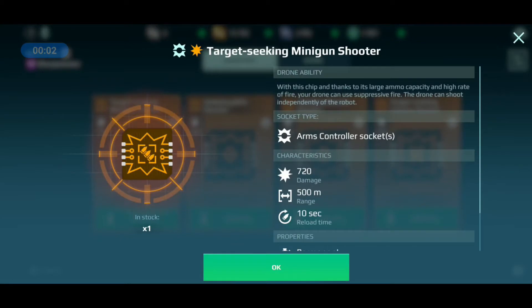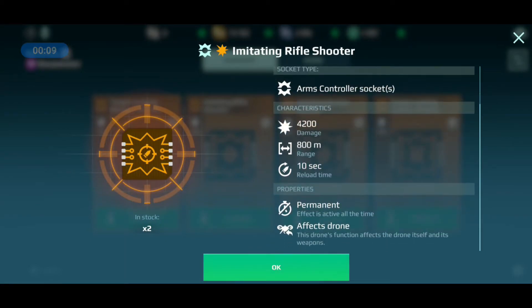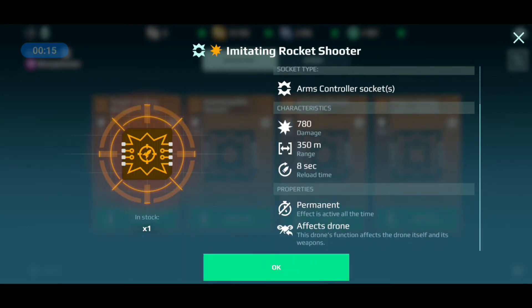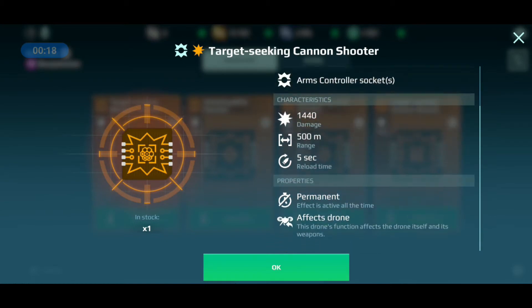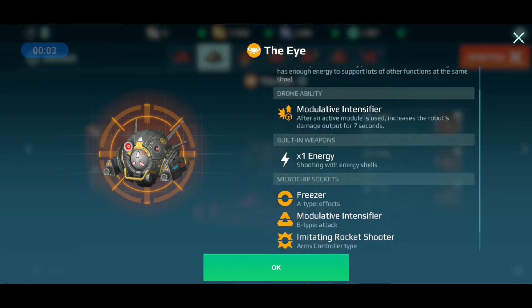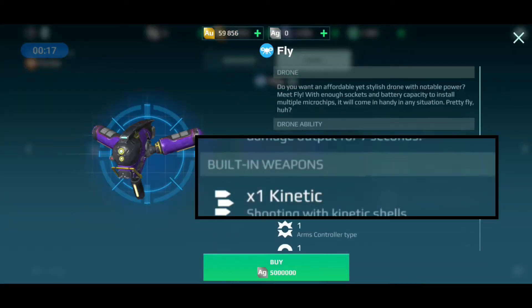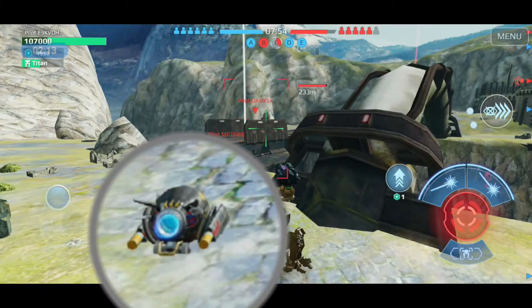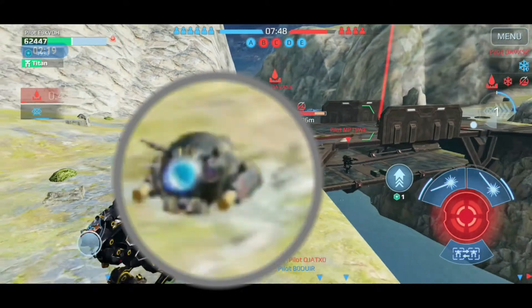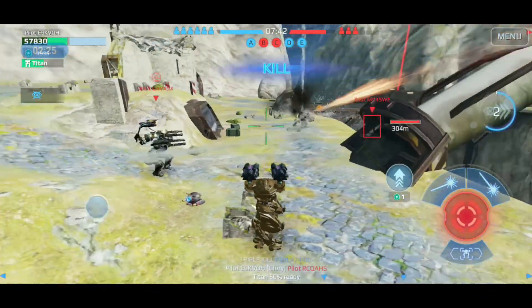Number one: naming built-in weapons. How the AC — short for arms controller — microchips work has confused a lot of players, and I can see why, since drone weapons are one of the more incoherent parts of the feature. Some drones have built-in weapons and these weapons are of different types: energy, kinetic, explosive — you get the picture. But like all machines, the weapons need to be programmed before they can work, so they remain inactive until you tell them how to behave. That's where the AC microchips come in.